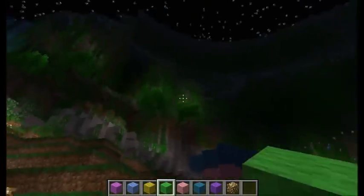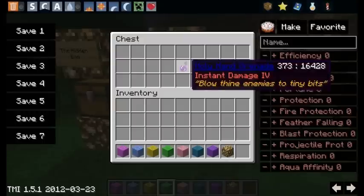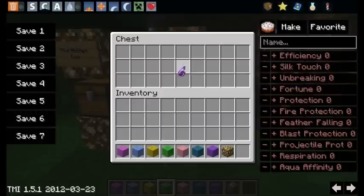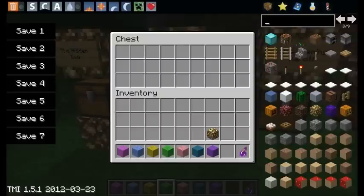For one, Infamy on the forums gave me an area name and I made him the Holy Hand Grenade. Holy Hand Grenade — "Blow thine enemies to tiny bits" — which is a quote from the line in the movie. And it's instant damage four, so it's only one, but it's very powerful.